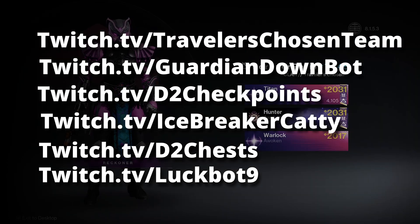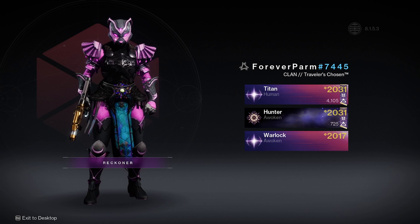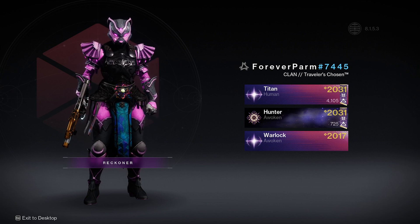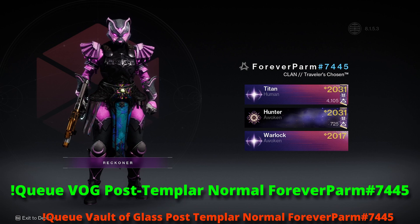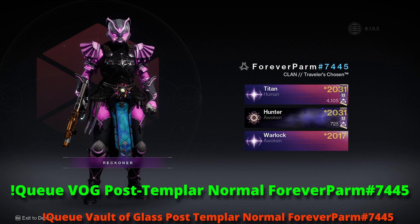One of the first things to check when trying to determine why you are not receiving fireteam invites from the bot is how you're queuing your checkpoint. Let's take a very commonly misqueued checkpoint as an example: VOG Post Templar. The correct way to queue this checkpoint is: exclamation point queue, VOG, post-templar.